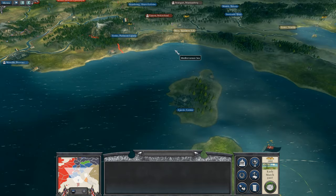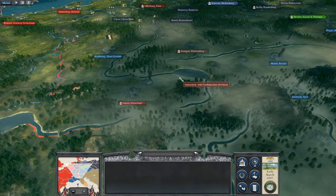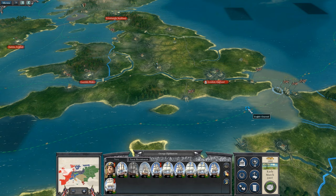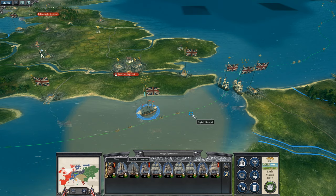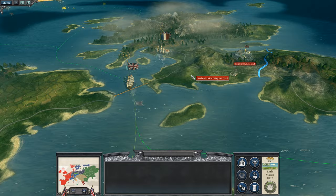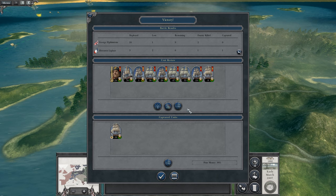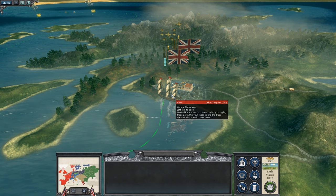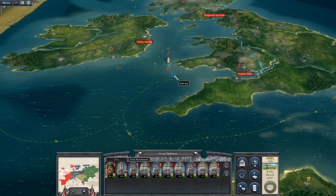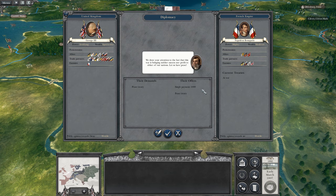It's annoying that Prussia has Hanover because I need that. We're going to move our fleet out and deal with the French who have attacked our Scottish port — I guess the port of Glasgow. They're blocking us, which is affecting our trade quite substantially. France has adopted a pirate tactic. The French want peace — I can imagine that, but I'm not going to accept because we have them on the back foot massively.